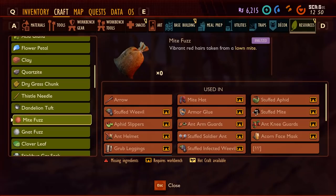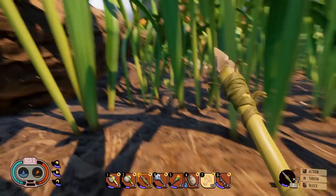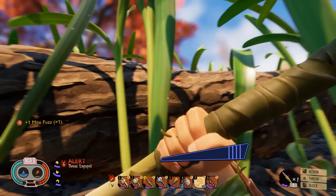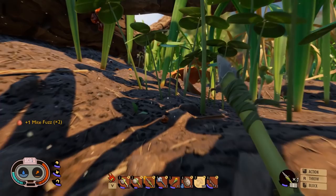For mite fuzz you need to kill the little red mites. You usually find these around sap. A good place to farm it is next to the big branch — simply go along the branch. The music will start and they'll come towards you. Kill them and pick them up and you've got mite fuzz. Go along the branch on both sides and you'll get lots of fuzz.